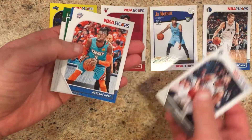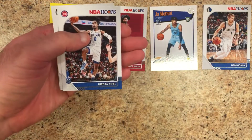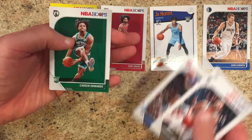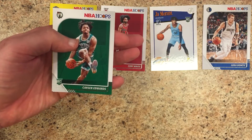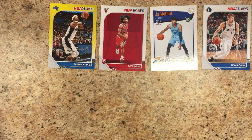Spencer Dinwiddie, Nerlens Noel, Jordan Bone rookie card, Carson Edwards rookie card, and our yellow parallel is Clint Capela.